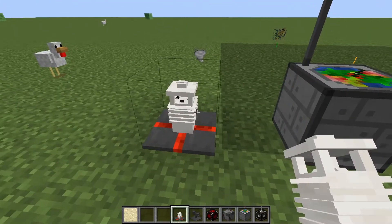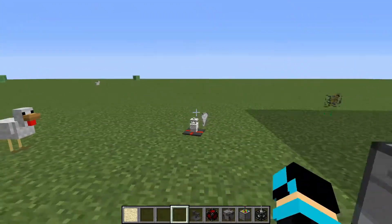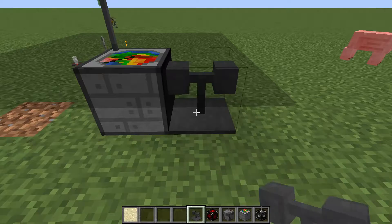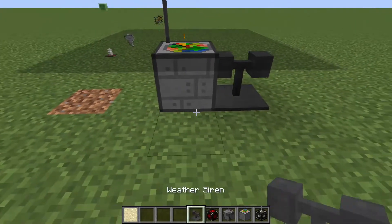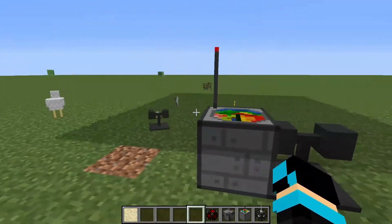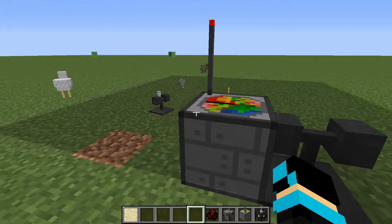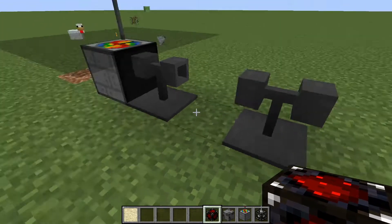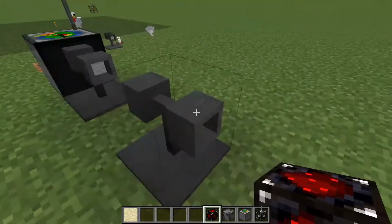Now we have a weather sensor — you connect redstone to it and it sends a signal when a tornado is near. You can also put an iron door there. And then this is a weather siren, which makes a really loud sound whenever a tornado is in the area of the whole map.